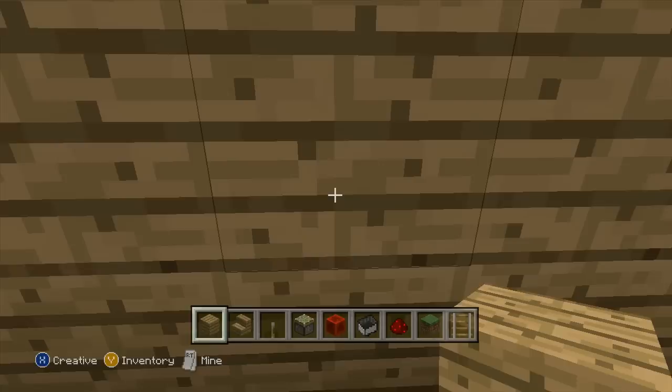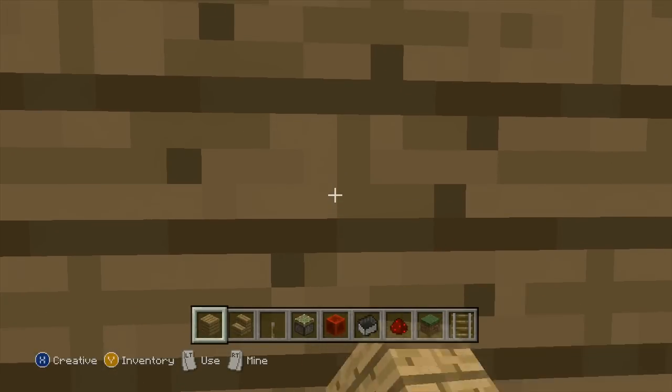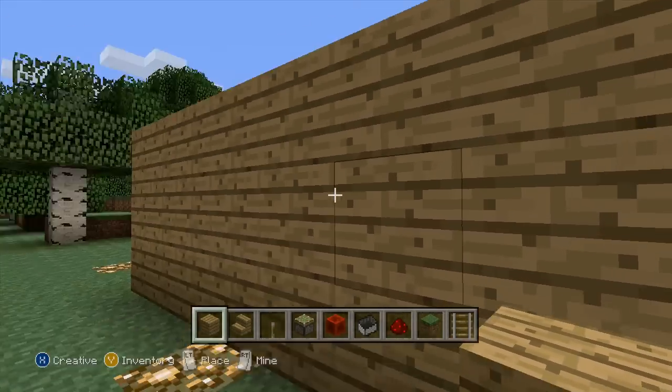So you can see here if I come up to this wooden wall and I go in just the right spot and you look down in the bottom left hand corner, you can see it says push the left trigger to use. If I do that you can see I'll actually open up a secret base right here, or a secret entrance, or just about anything. I can interact with anything through this wall.